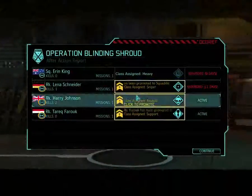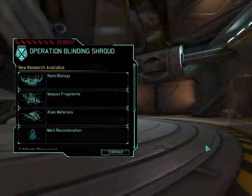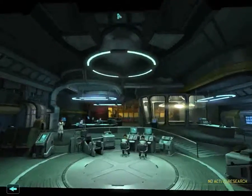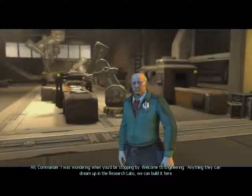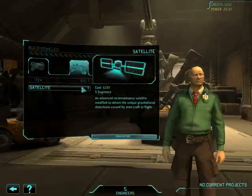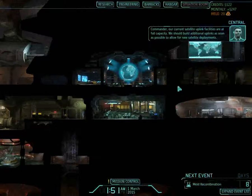He says 'oh yes we have one person' — no, you have a load of people. And as before I will be renaming people to suit my needs. The research team is waiting your orders. We'll get started as soon as you give the order commander. We will immediately start this Meld compound research. Now I want to build some med kits — let's get five of those on the way. And let's build another satellite. Our current satellite uplink facilities are at full capacity — we should build additional uplinks as soon as possible.